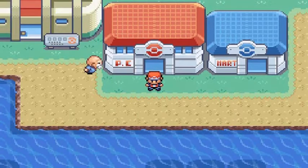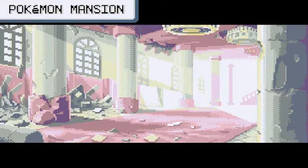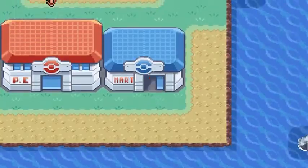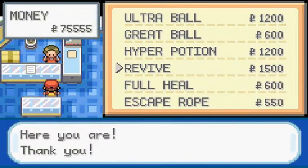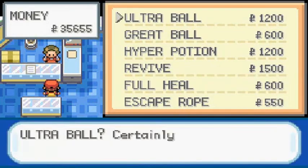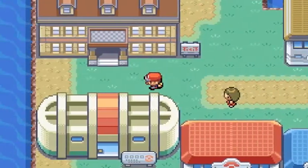Let's go into the Pokemon Mansion. I was going to stop at seven minutes but screw it — let's go into the Burnt Mansion. But first, I completely forgot I need to get some items, so let's go buy some: 20 Revives, 20 Max Repels, 20 Hyper Potions, and some Ultra Balls just in case. Now let's head into the Pokemon Mansion.